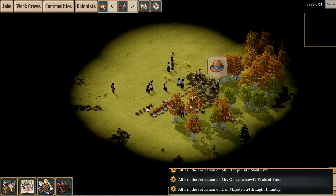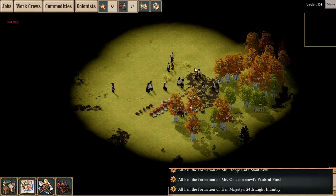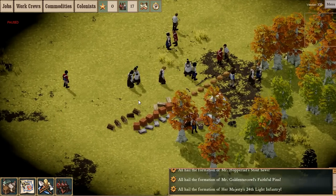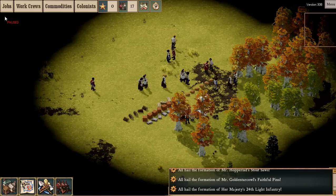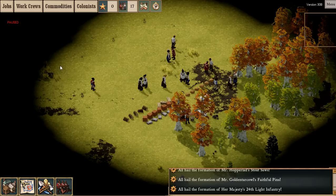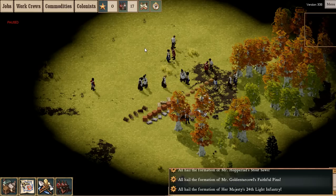Yeah, you kill fish people - I'm just going to put it out there. Let's just quickly pause. As you can see, it's not the best looking game ever, but it's actually pretty decent - I quite like the art style. So we've got 17 colonists: three of them are soldiers, 14 of them aren't.